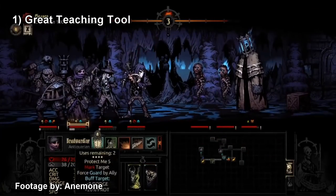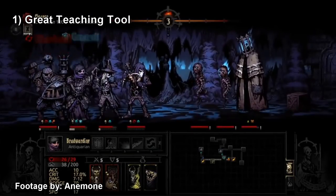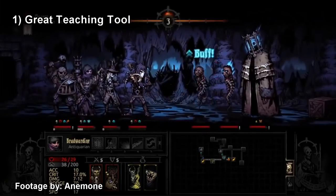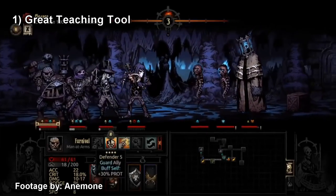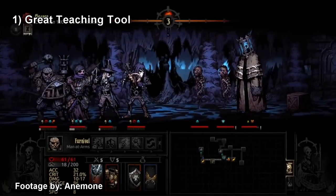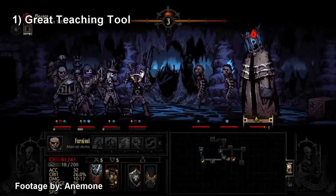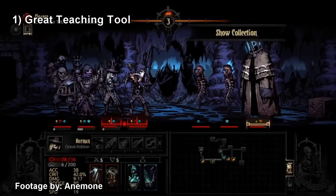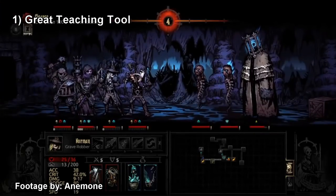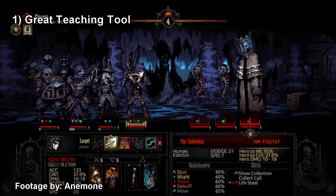You need control because the Collector's ads are dangerous. The collected Highwayman can deal serious damage, the Man-at-Arms can guard targets including both the Collector and the Highwayman, and the Vestal can heal on top of the Collector's own lifesteal. You have to control the heads by killing them quickly or stunning them while also keeping consistent damage on the Collector himself.